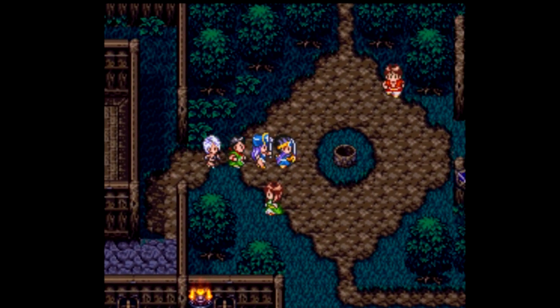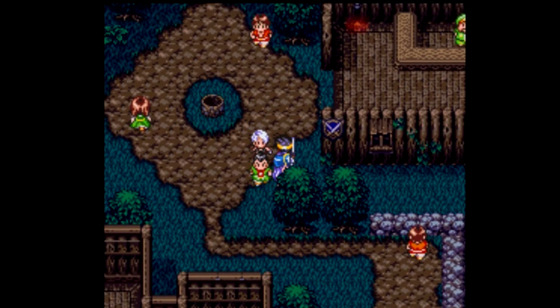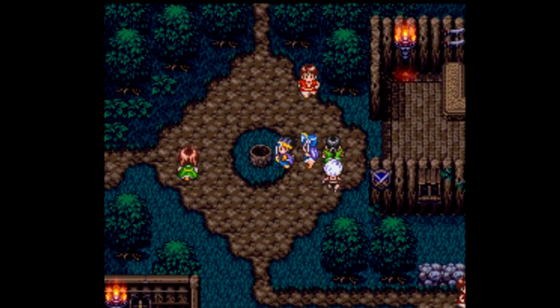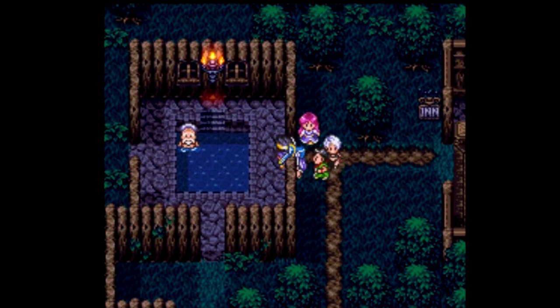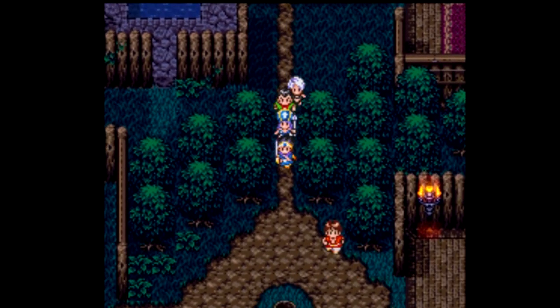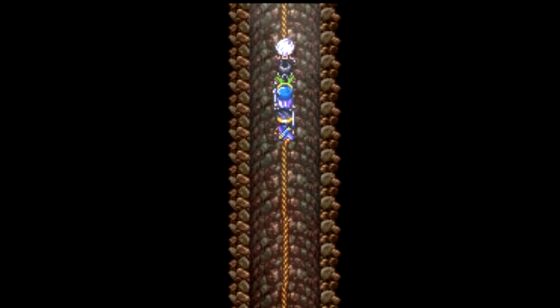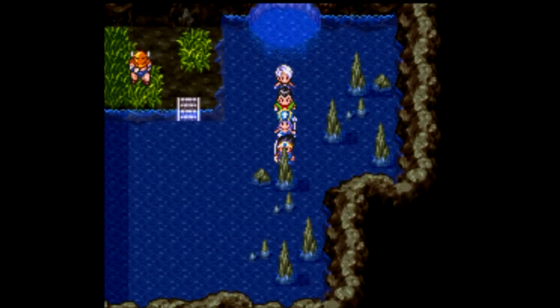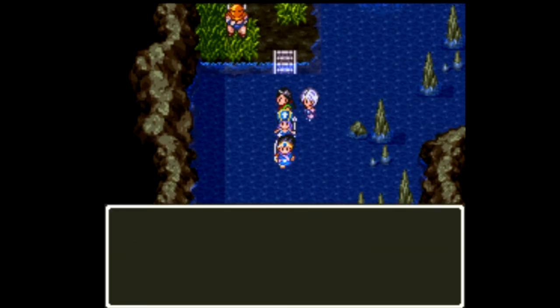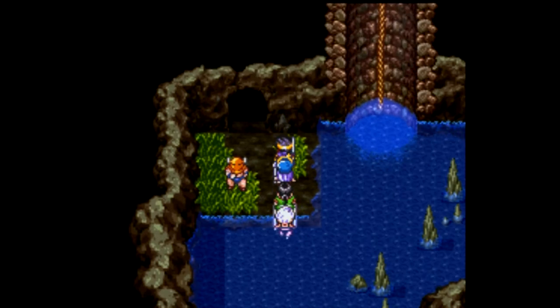With that done I think we're ready. I'm going to rest at the inn, make sure I've gotten all the items, and then head down this well that I've been avoiding. There's only one small item I missed - on the stairs we can find a small metal; didn't think to look on stairs. Now we are ready to go down the well. As you might expect, there's actually something to do down here - otherwise I wouldn't have put it off so long. Down here I can find another small metal.